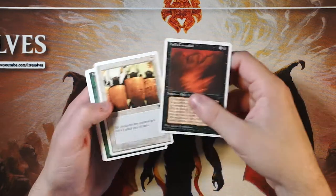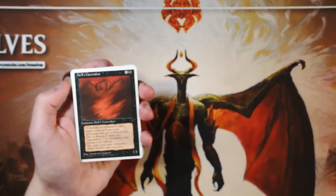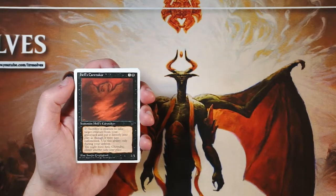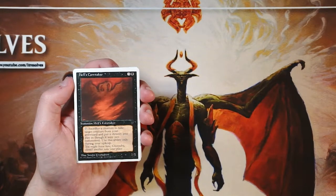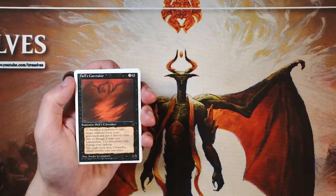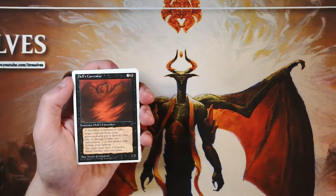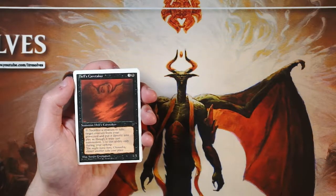Regardless, we're going to go through every card here. I believe our rare is right at the front. We will go through every card and at least try to figure out what our first-round draft pick will be. I didn't open this set at the time, so we'll see what cards we get. Hell's Caretaker is our first one here.